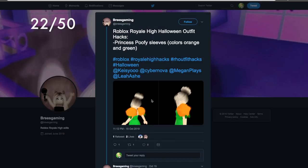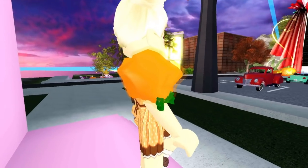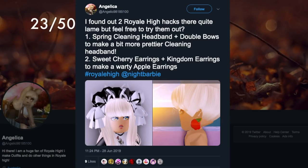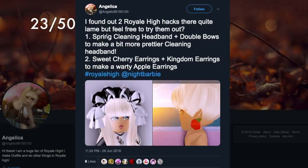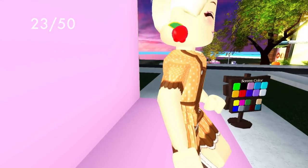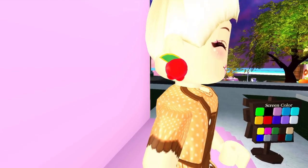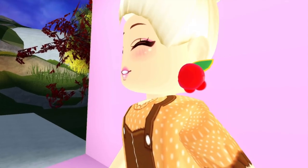Also on Twitter, I found these amazing orange sleeves by Breeze Gaming — they're colored in a way to make them look like oranges. Simple but really cool. In game they look so good; fruit-themed outfit hacks are the best. I also saw apple earrings suggested by Angelica185100 — the sweet cherry earrings with the kingdom earrings make apple earrings. The cherry on the bottom gives an apple or school shape, and they're really awesome.